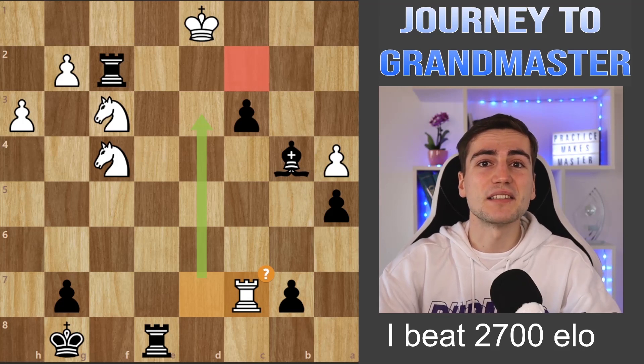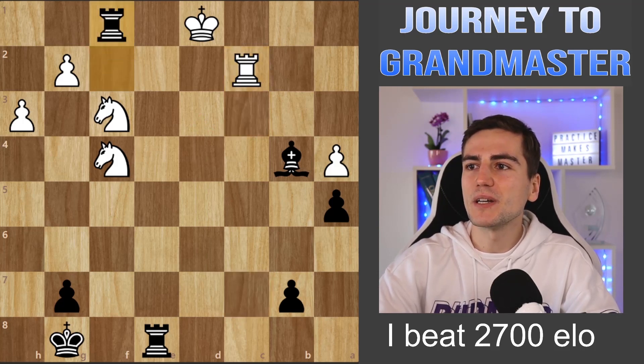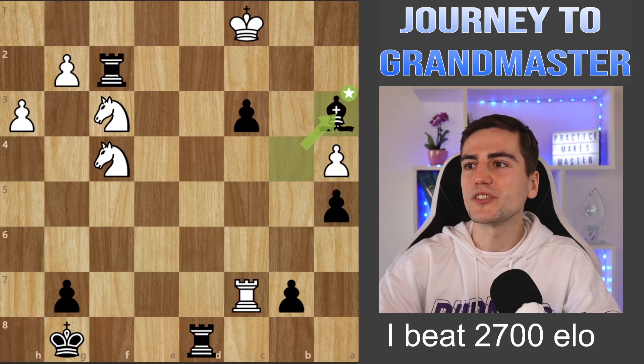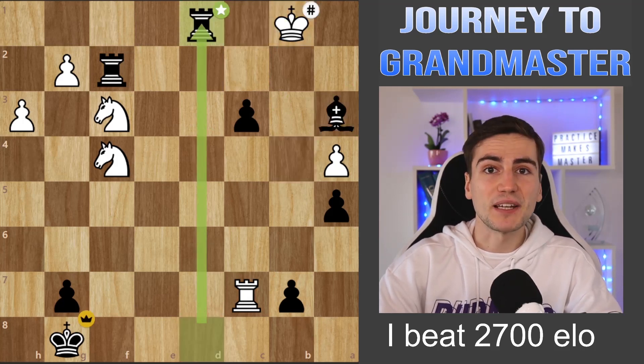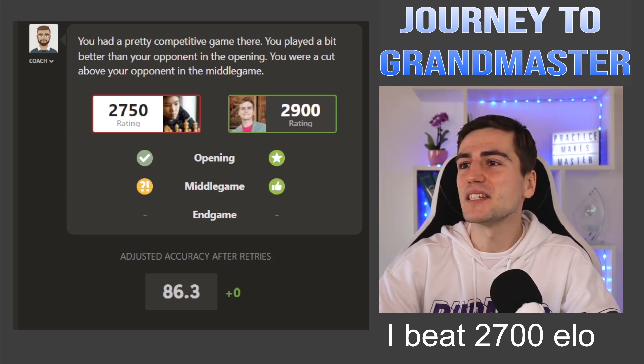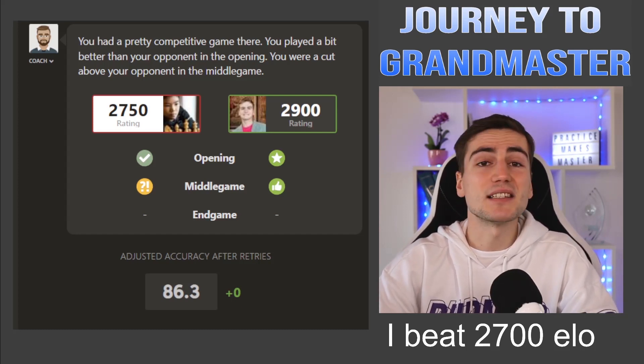Can you stop the video and find checkmate in three? The right way is c2 check — the only way to stop it is rook takes c2, but now rook to f1 and the king has no moves, the knight has to go back, and you take it — checkmate. Unfortunately I had only five seconds, so I missed the c2 pawn sacrifice. I played rook d8, gave a few checks to get more time, then saw bishop to a3 and rook d1 checkmate. The chess.com game review shows I played like a 2900-rated player, which is incredible, and Jeffrey played 2750. My accuracy was 86%, and that was enough to beat such a tough top grandmaster.